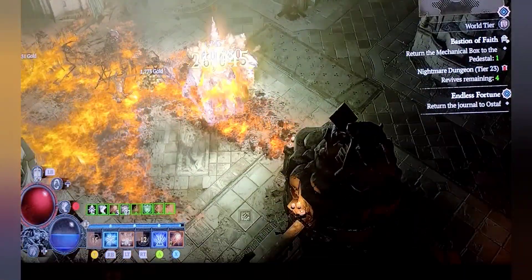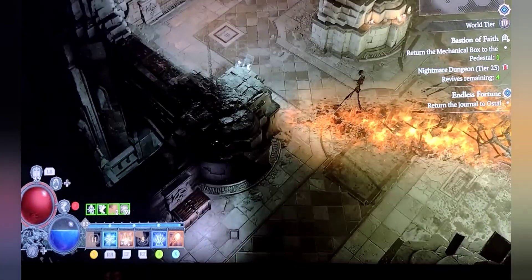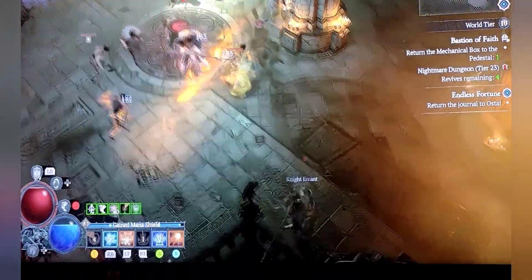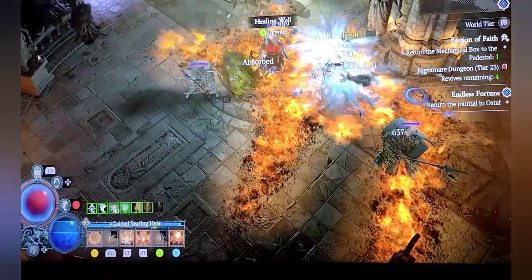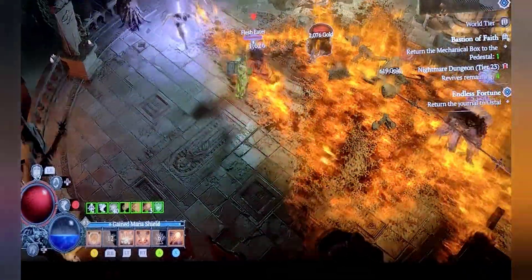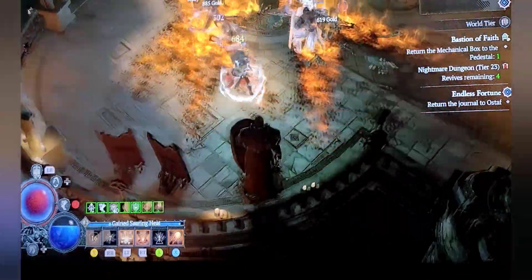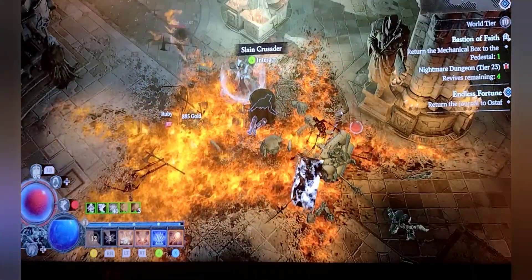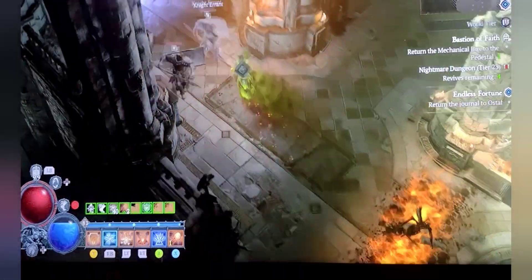As you can see, pretty much decimate everything rather quickly. Fire is still a viable build, guys — it's not all ice shards and blizzard. It's nice to be able to have some variance in your playstyle, and to be able to burn things and watch them catch on fire, as opposed to just being frozen to death continuously and repetitively.